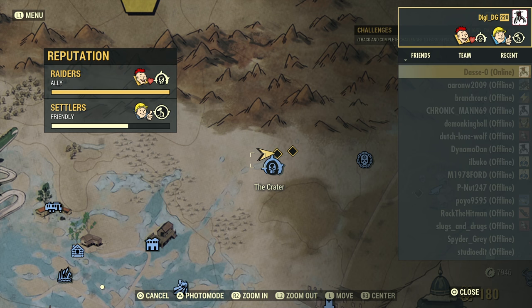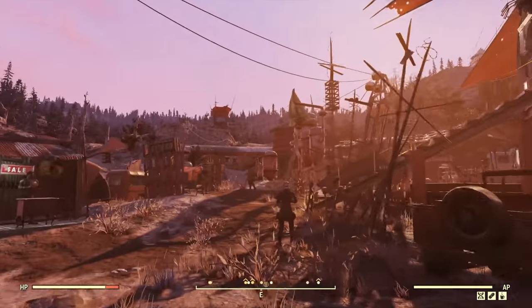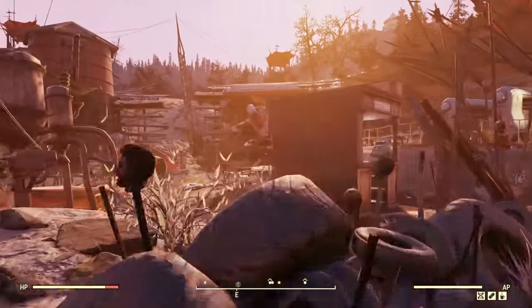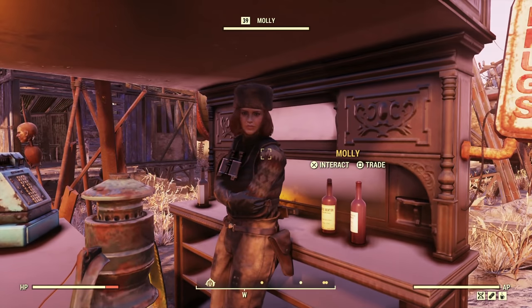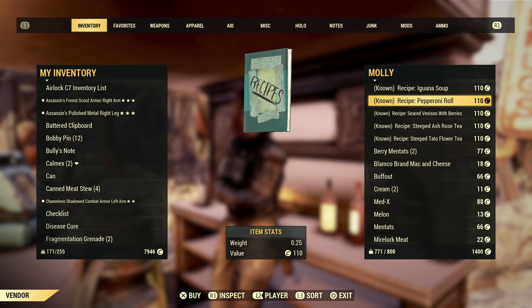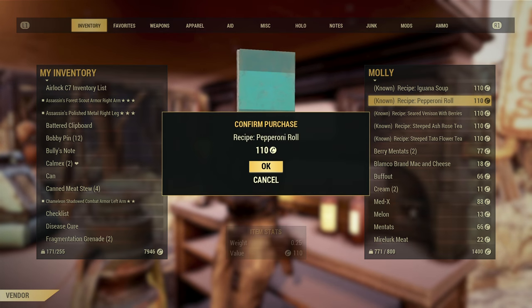Every day you load into the server, pick up an extra one and sell it in your vending machine. I've seen a few people selling these. If you're working on the settlers side of the reputation, buy it in a vending machine. Here we are with Molly in the pharmacy — recipe, only 110 caps. So we'll buy that.